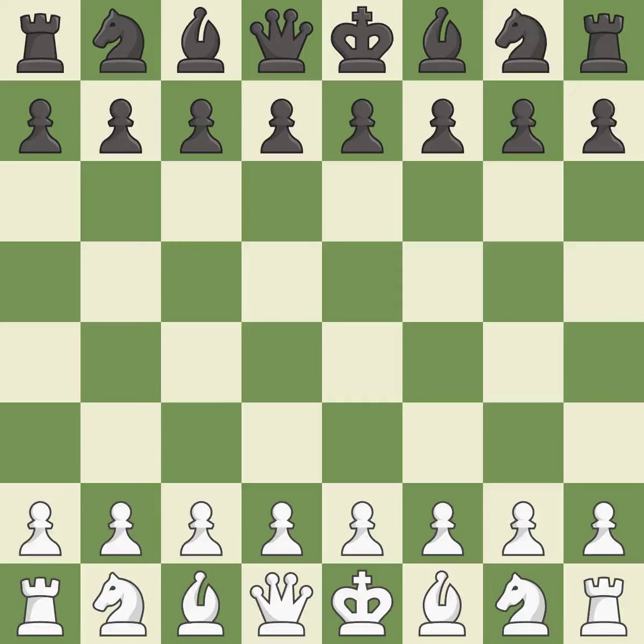Tarash defense, two knights variation: 5...c6 6.e3 Nf6 7.Bb2 cxd4. Balanced — neither player ever had an advantage. That game was pretty competitive. White played the opening well, but black was on another level.